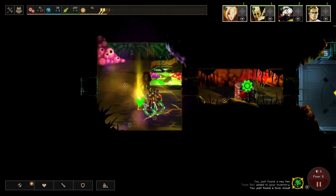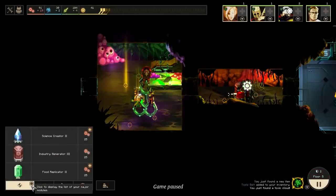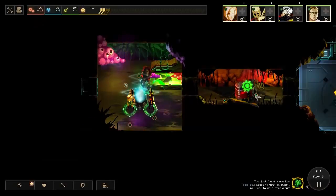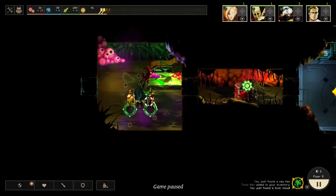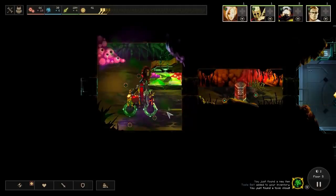Well that's handy - we immediately found another place we can build something. In here we're going to throw down a science generator, I think. Another food replicator would be good so we can keep ahead of the leveling curve. But right now what I want is more technology - the faster we gain the ability to actually stay ahead of our enemy's advancement will be good days.